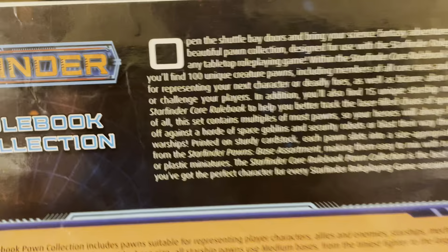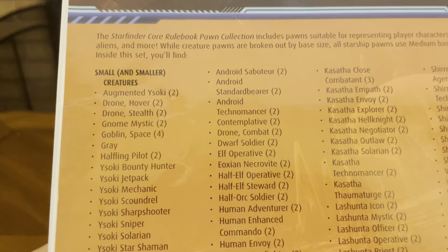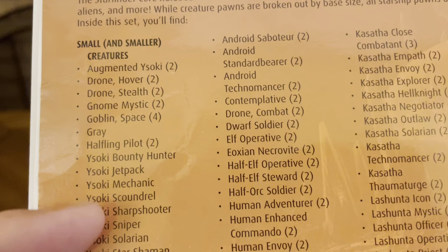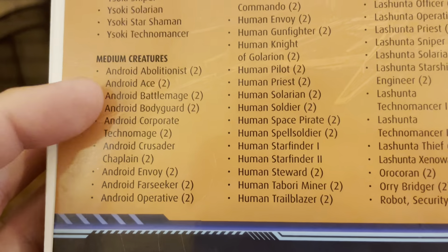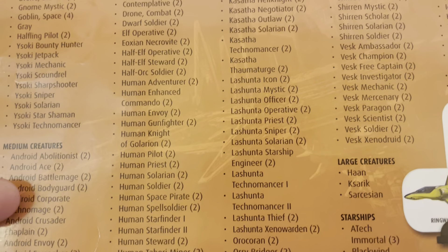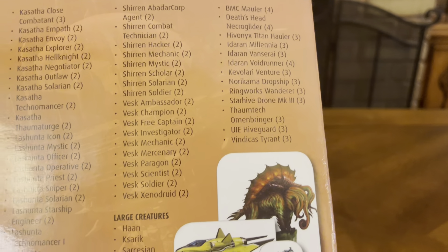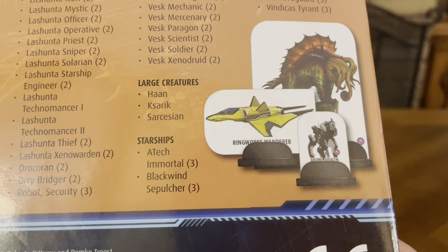The beautiful thing about this, like it says, it has lots and lots of different characters. On the back here, it shows you your small creatures and tells you how many you get of each. Of course, you've got your medium creatures as well, and you have your large creatures and your starships.